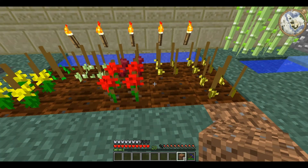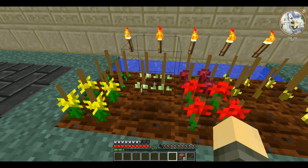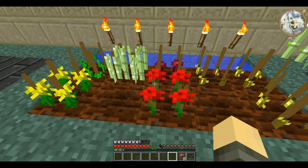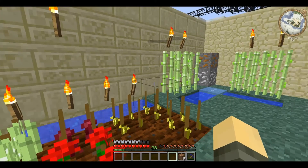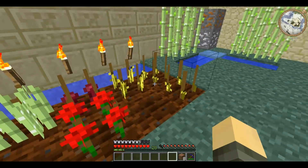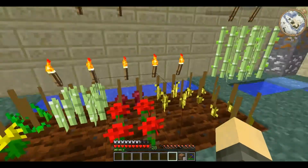Crops are very useful because the advantage they have over simply planting seeds in tilled soil, netherwort in soul sand, or reeds along the river is that when they are fully grown you can left click to destroy them or right click to harvest them. When you harvest them, the crop itself remains in place, the plant reverts to its earliest form of growth, and you still get drops — wheat, reeds, netherwort, melons or melon slices, pumpkins, yellow dye, red dye, and cocoa beans. Also, melons and pumpkins grow within the block so you don't need an empty space next to them.